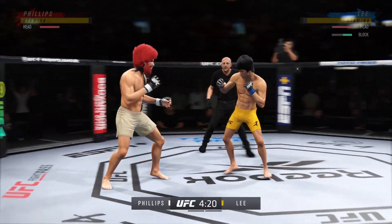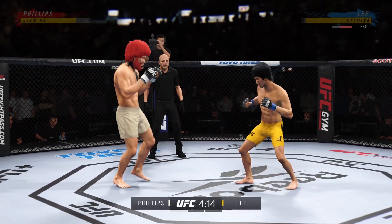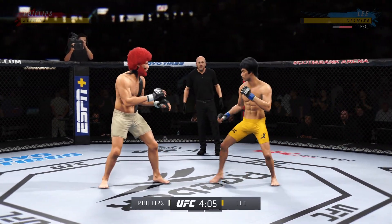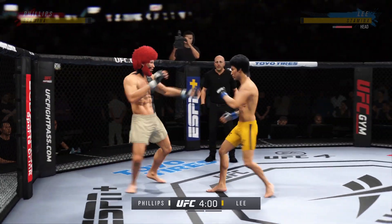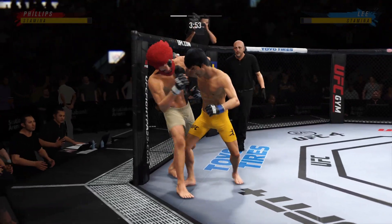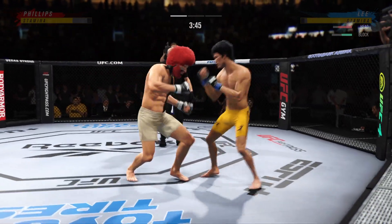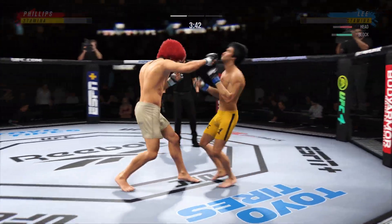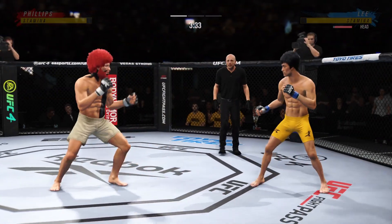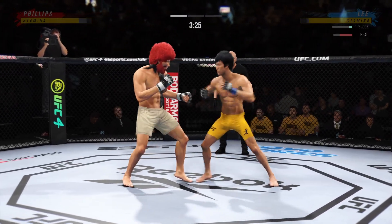Big power punch lands. Now he gets back to range. Well, perhaps a sign of things to come as he lands a kick there. Nice kick landed by this gentleman. Nice body kick right under the elbow. Muay Thai plum. Trying to kick the leg out. Beautiful straight counter.